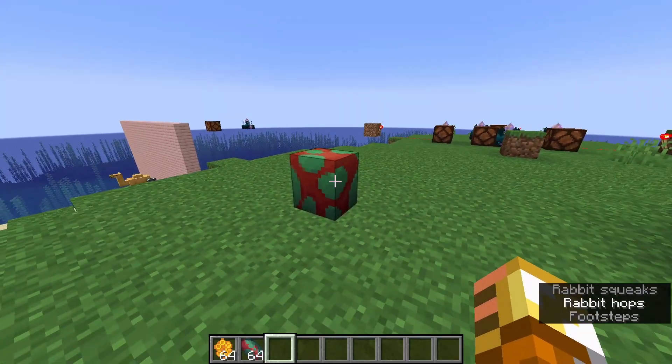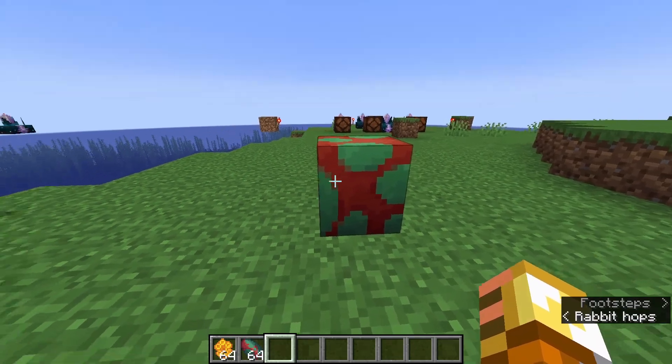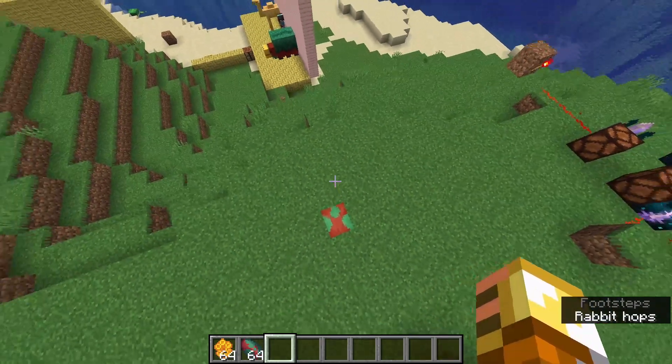Looking at the sniffer egg, I'm wondering if we'll ever get an update to the ender dragon egg possibly. And you can't break it by jumping on it like turtle eggs.